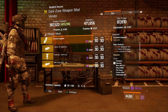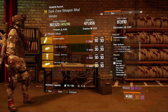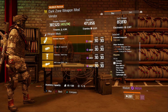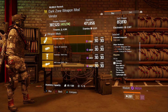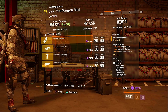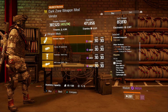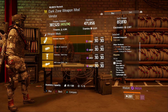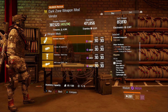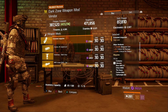In DZ9 — this is probably strictly going to be for the newer agents — there is an extended magazine being sold. 118.5 magazine size, 4% crit hit damage, and 2.5% crit hit chance. If you are desperate and in need of an extended magazine, this is a decent one you can pick up if you do not have the extended magazine blueprint. If you do have the blueprint, go ahead and craft it. But if you don't have the materials or the blueprint, you can pick this up for DZ credits.